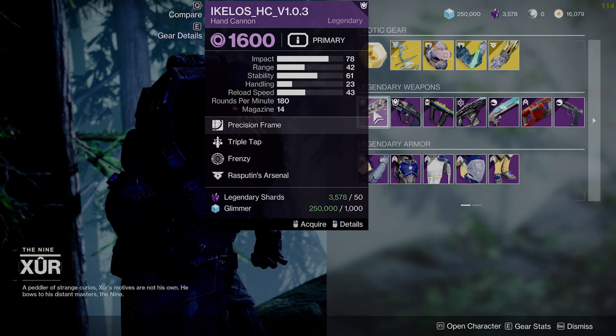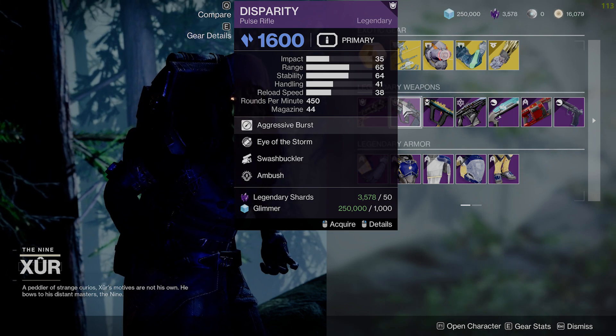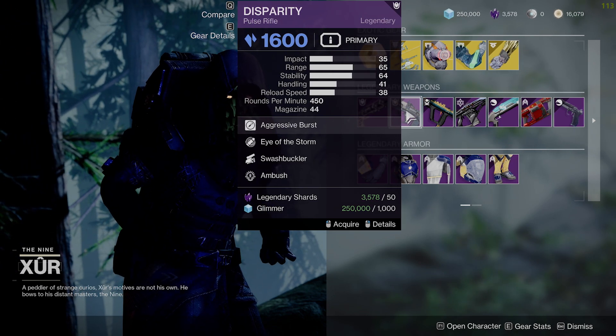The Hand Cannon — the Ecolos Hand Cannon — pretty average, I would grab this. The Disparity actually has a good roll here if you want it for PvP. I actually really like this, so go ahead and grab it.